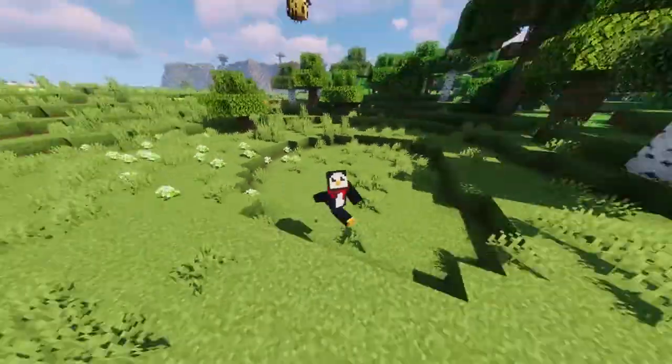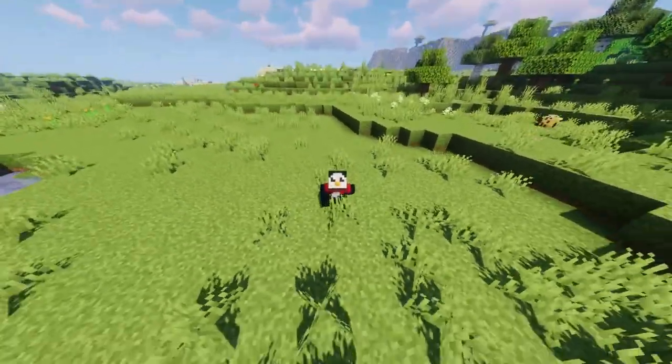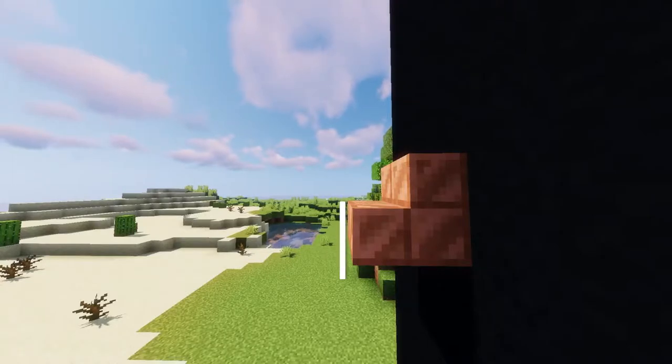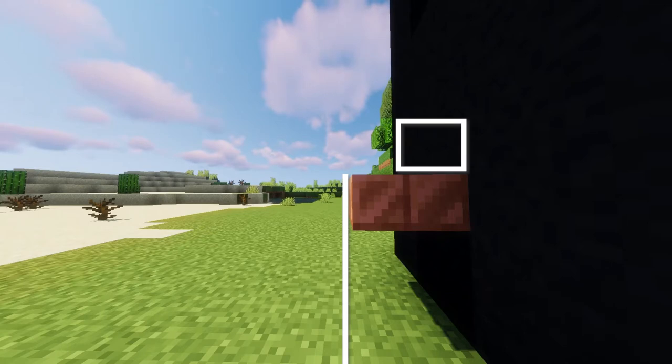Stairs and slabs are the first thing that comes to mind. They have the same texture as a full block, but each of them are missing some portion of it. A stair, for example, has two layers of depth — here, and here. A slab only has one layer, but it allows you to see the block behind it, giving you a whole new layer where there wouldn't be one otherwise.